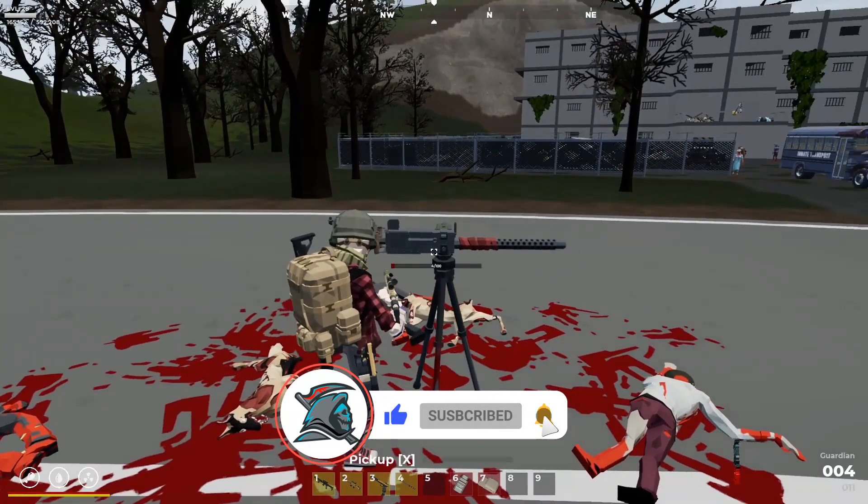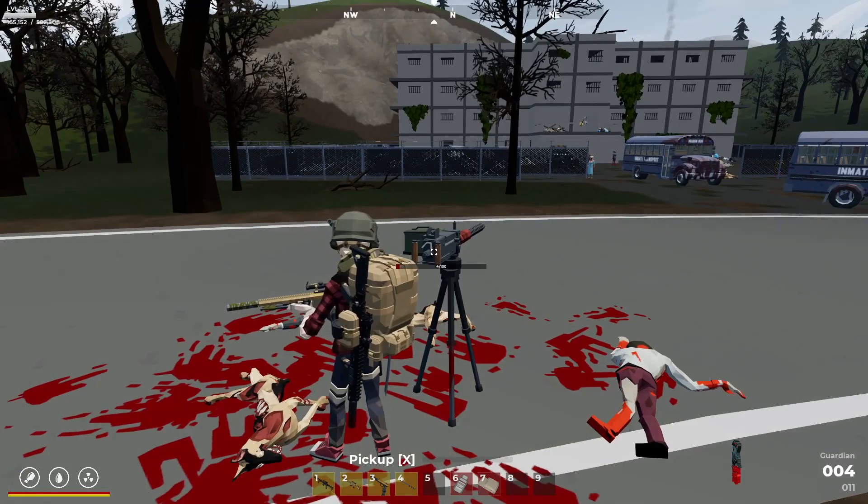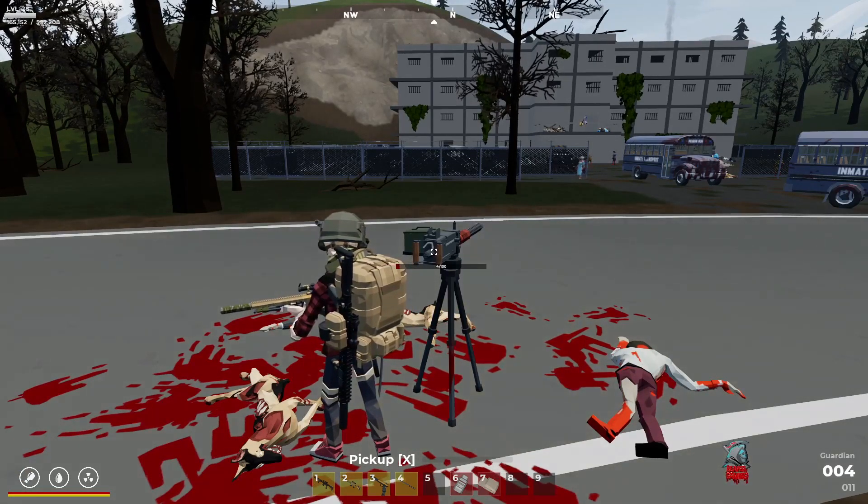If I go up to my gun turret now, it's at four out of 100 — you can see that little health bar there. Basically, that one zombie taking those couple of swings nearly took out the entire gun turret.